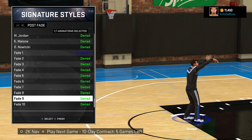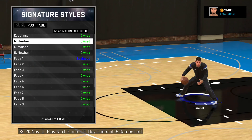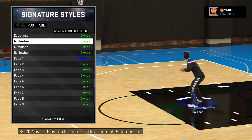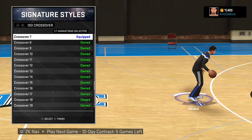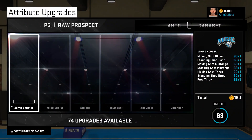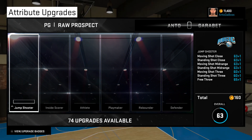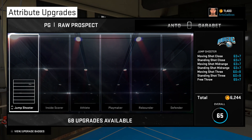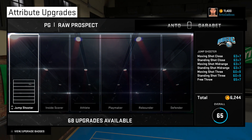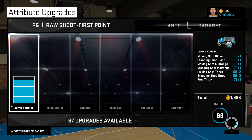It took me about 20 minutes to come up with these. I wanted to make sure everything is perfect because you guys know you don't start out at a really high overall. You're going to struggle at first, especially these 5 games. Since I have about 11k VC left, I went ahead and upgraded my jump shooter, and this is going to upgrade your mid-range, shot close, free throw, standing shot, moving shot 3, all that good stuff.